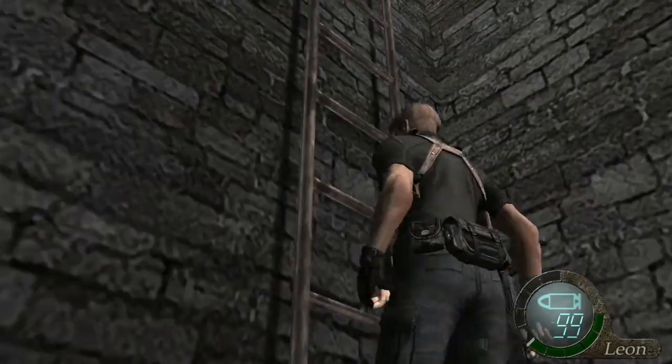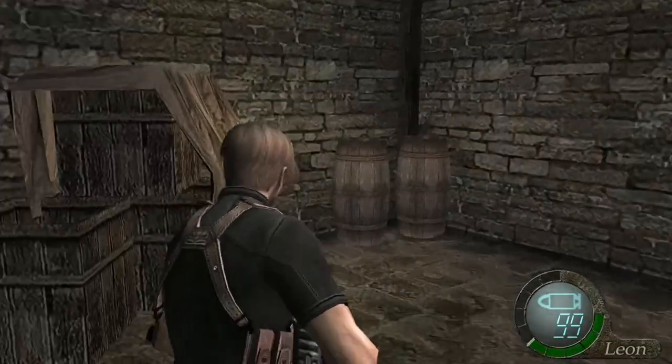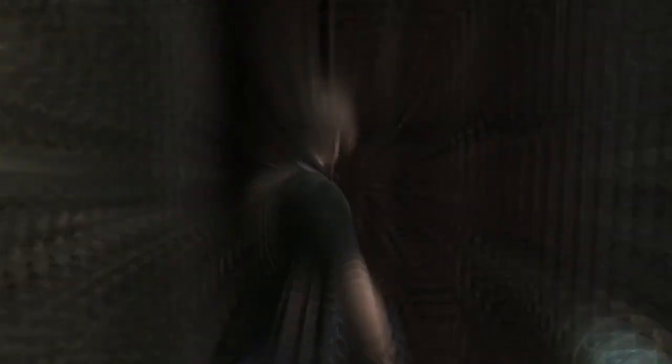Come through this door, up the ladder, and this next room we're coming to is very tricky to do. Get these two crates first and then go through the door. I tried to break this down.